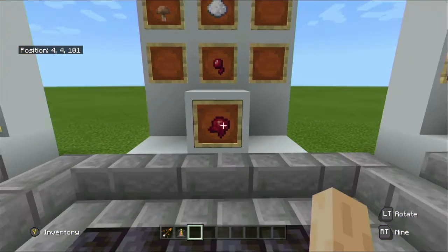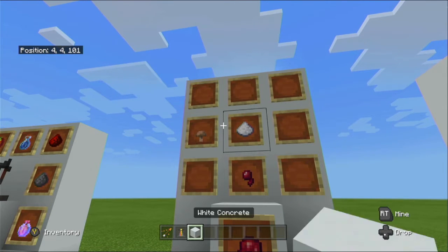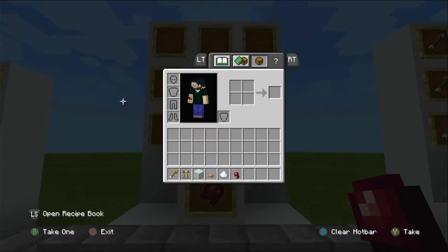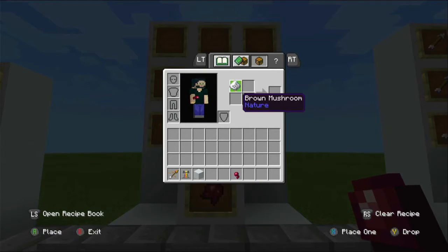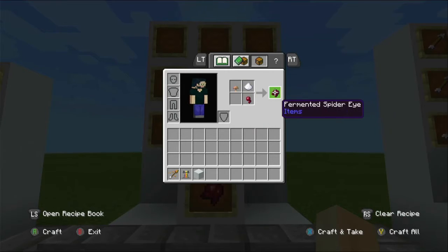Last but not least is the fermented spider eye, which is crafted to reverse the effect of some potions. You don't actually need a crafting table for this — since it only uses a two-by-two area you can craft it on yourself in your personal crafting grid.